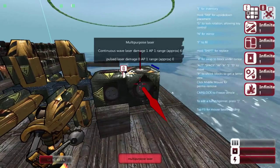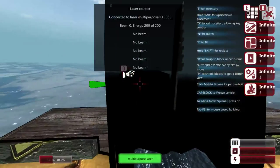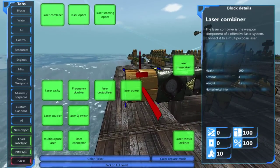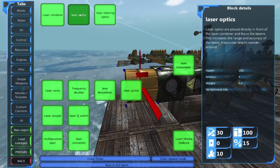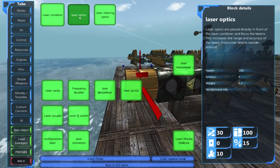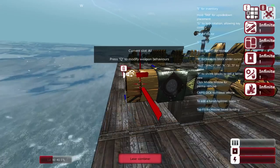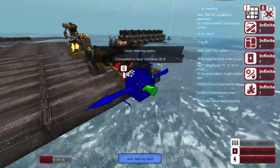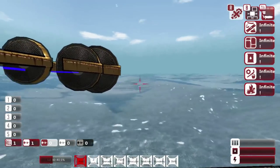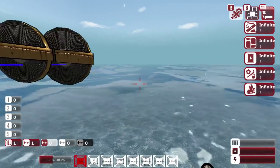Now we have our laser being produced and armed, and we need something to fire it from — that would be the laser combiner. It takes the weaponized laser and allows us to fire it using either laser steering optics, which give a greater field of fire, or laser optics, which increase the range and accuracy of our weapon. So we create three of those and we now have a constant beam laser.